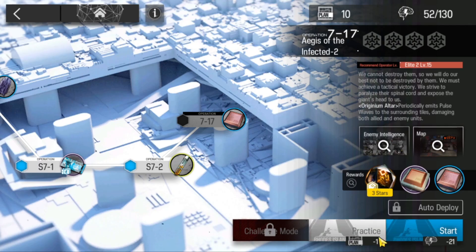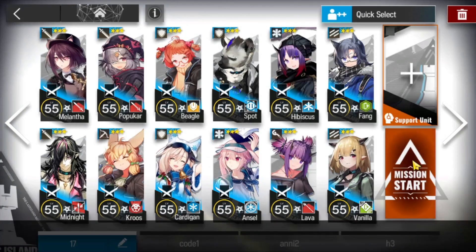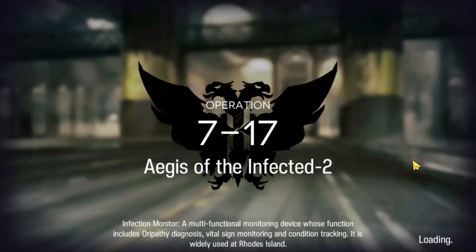All right, it's my mouse here. Let's clear 7-17 with low rarity — this is the team we're gonna bring in. For more low rarity clears, check out the link in the description below.